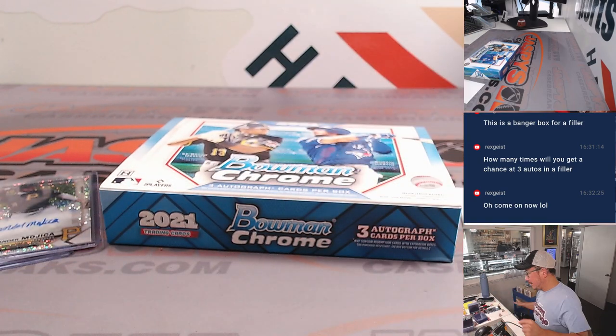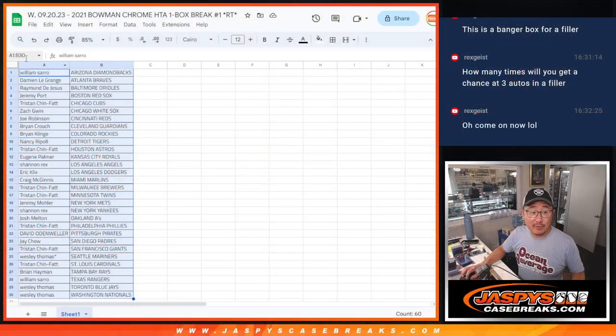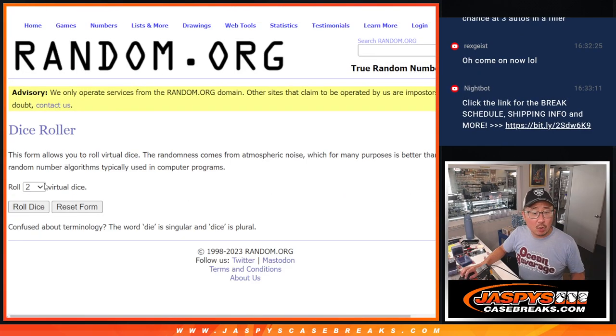Let's work our way to that flawless break. We've got to do one more of these boxes, and then we're in breaks on flawless baseball — check it out at Jaspi's Casebreaks.com. Now let's gather all the names, one through thirty. New dice, new list — let's roll it and randomize it. Top nine after seven rolls.